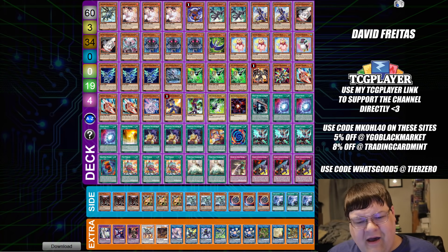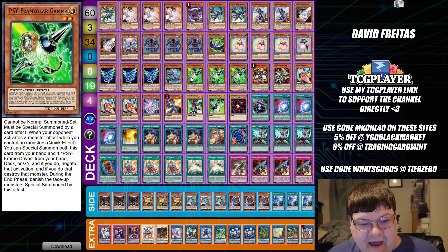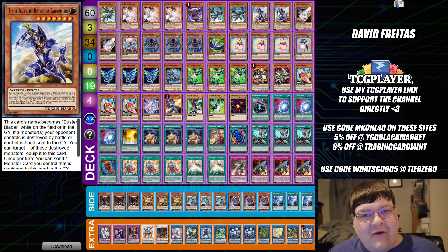Next up we have the Interruption Engine — the standard Dragon Link package — and we're playing Buster Blader. Pineapple, Apple Pin — that's what this deck feels like.